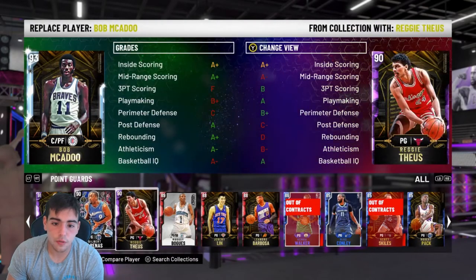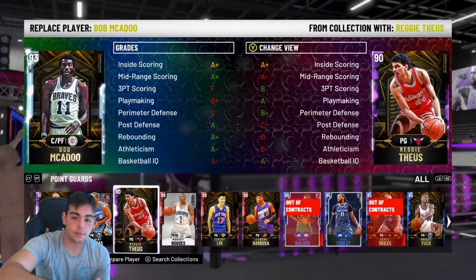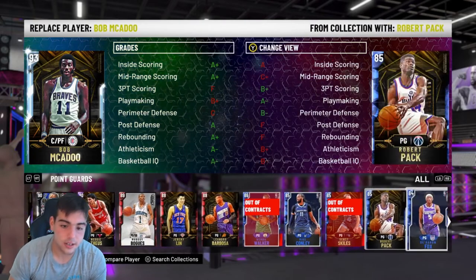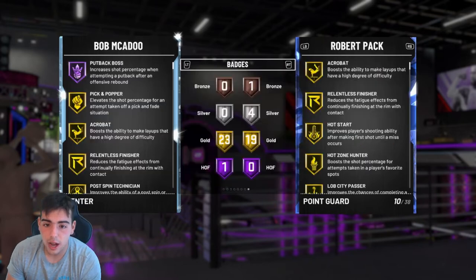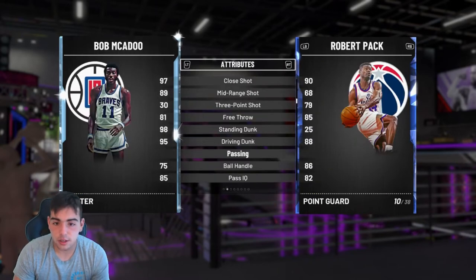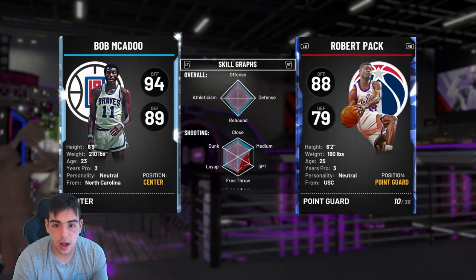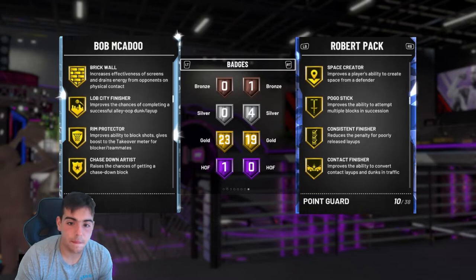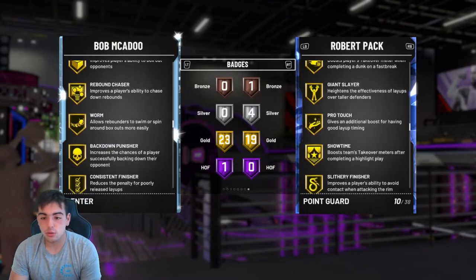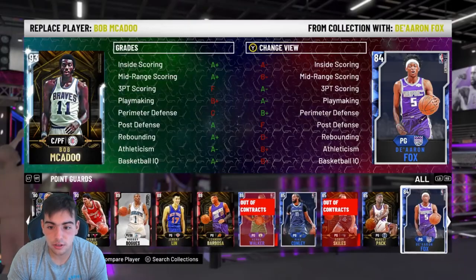Let's go over some budget cards. Robert Pack is free. He's got the three, his mid is actually trash but his three is good. His dunking is an 88. This little 6'2" guy dunks on everybody — I don't know if it's glitched, but he can pass, play defense, and dunk on everybody. Don't ask me how. He's got good badges — 19 gold badges. He's a beast. You literally hold X and he's dunking on somebody. Recommend him — definitely a beast. Shoots threes and dunks.